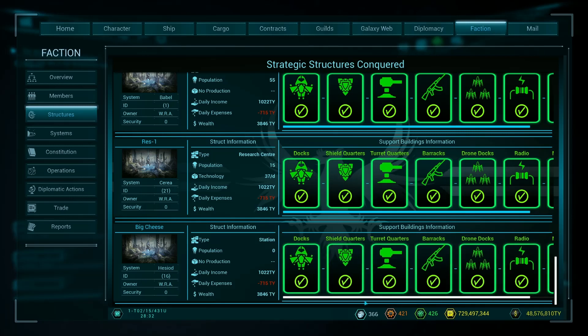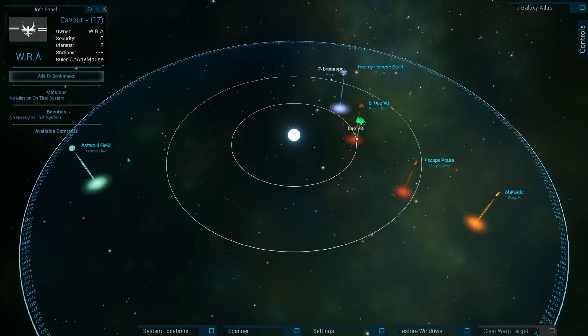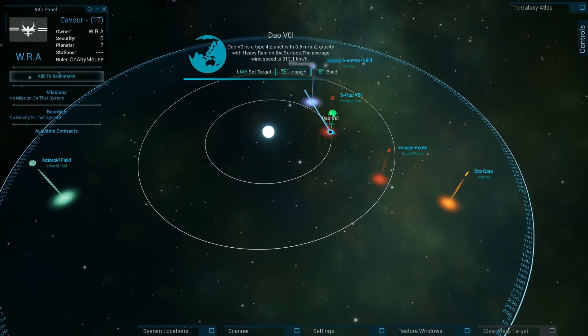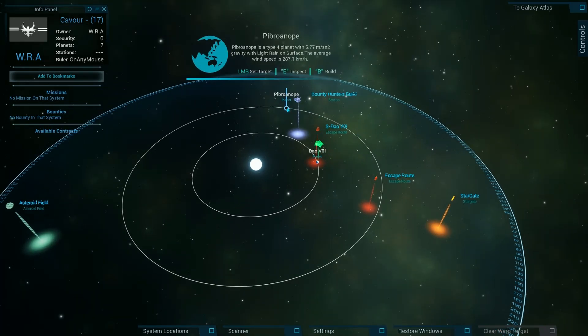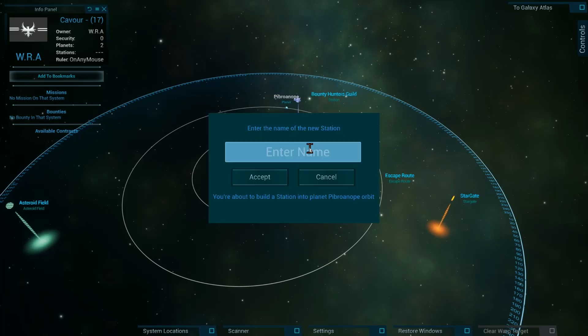These are built instantly and now that system is fully defended, and we can think about going to the other system and potentially building another station. In fact we're still in that system, so let's see - can I build on this planet? No, there's already a structure there, it's this escape route structure, so we can't build on that planet. We can however build on this one, so let's just build another station, just a basic station.